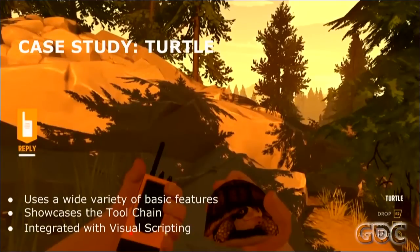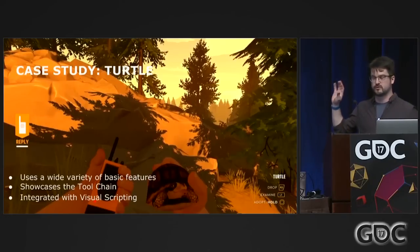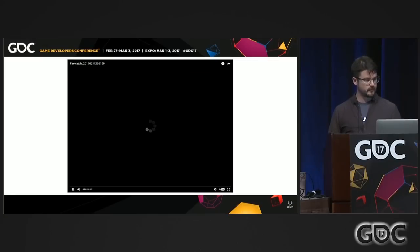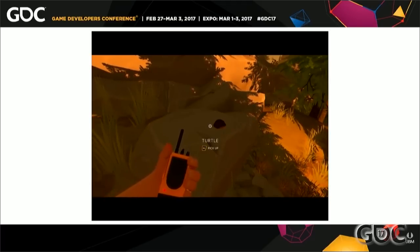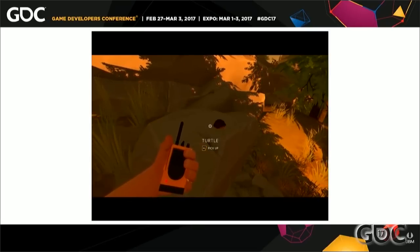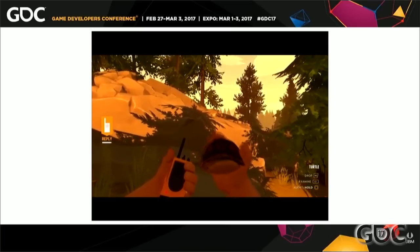I'm going to walk through our workflow and tool chain using a real example — the first time you run into the turtle in the game. These are real screenshots taken right from our editor. The example I'm using is one you might not have found; he's kind of hidden. [Gameplay audio: 'I found a turtle. Maybe it's a tortoise. It's a thing with a shell.' 'Well, isn't that something? It's actually pretty cute.' 'If you decide you want it to keep you company, nobody will mind.' 'And what do I call it?' 'Hmm.']